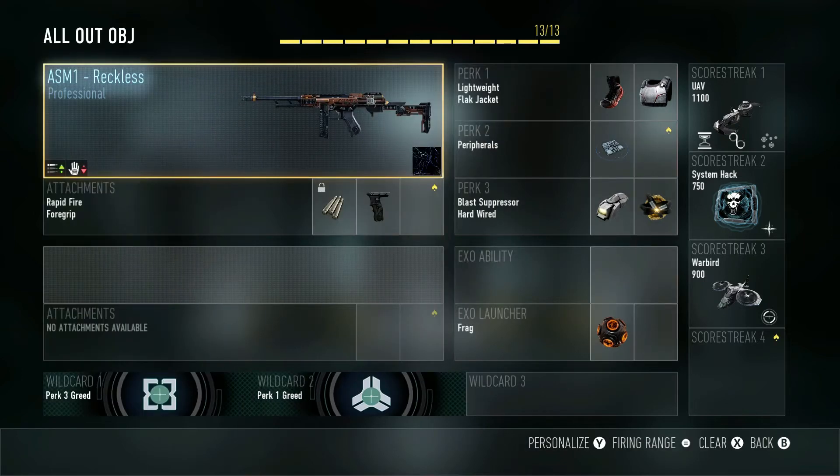I start with the ASM-1 Reckless, which comes with Rapid Fire. It's a variant, so you may not have it, but I love it as long as you throw on the grip — because with Rapid Fire you get increased recoil, and the grip helps you tame that and maintain accuracy. If you're using an ASM-1 without Rapid Fire, you can probably get away using Advanced Rifling instead of a grip. The gun is really a preference thing, but the BAL-27 and the ASM-1 are most definitely the best guns in the game right now.